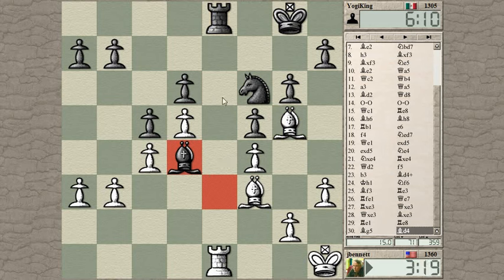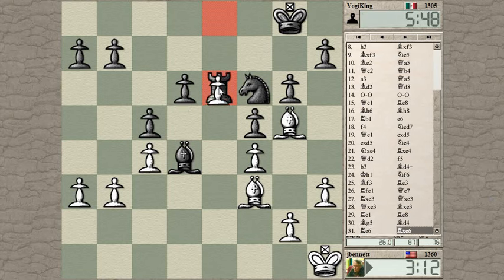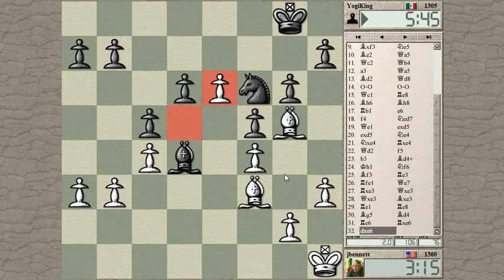I could bring my rook forward to E6. And if he takes, then I've got a passed pawn there, and it puts more pressure on his knight. Now I'm threatening to take the knight and then take the rook — couldn't do that before because the rook was going with check. He takes there and gives me this passed pawn. Let's see if I can do something with this. I've had a number of winning positions lately that I've drawn or lost, so there's no guarantee here.